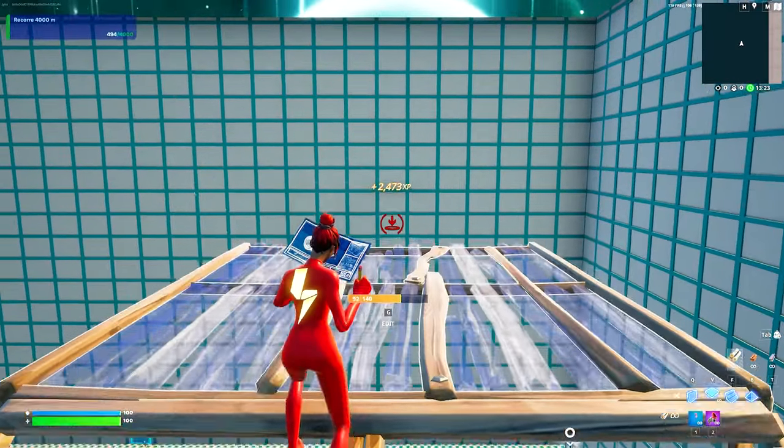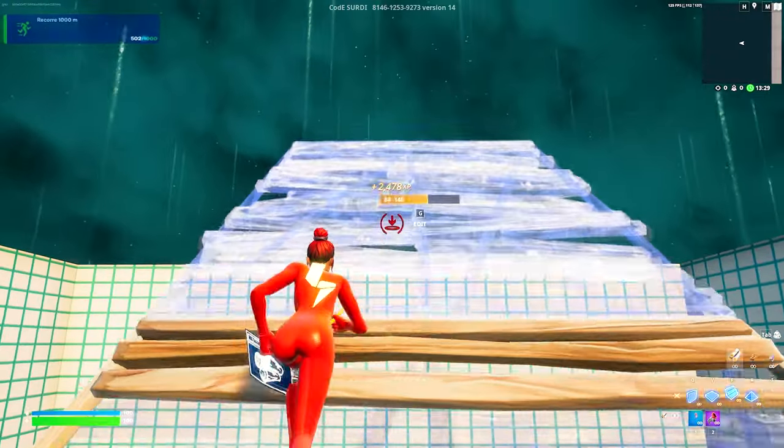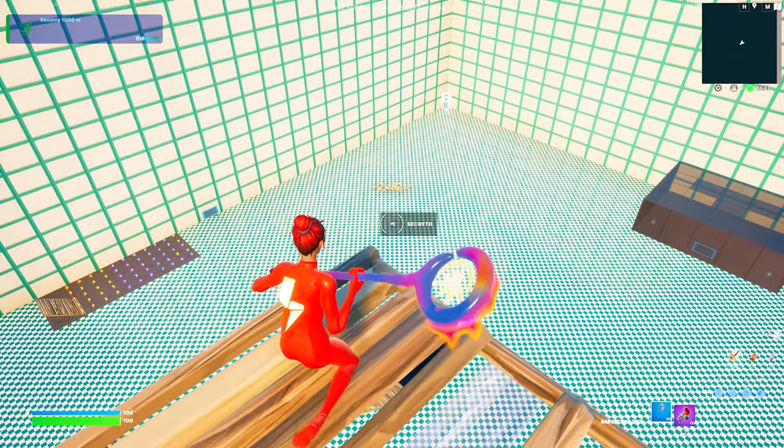Once again at the top, place one floor, walk on it, turn left, get our stairs back out and build another 2 — 1, 2 — then one more floor to finish it all off. On the top left hand corner right here will be a secret button.